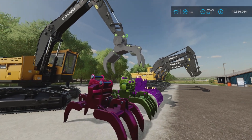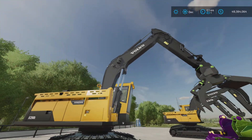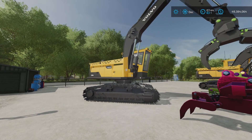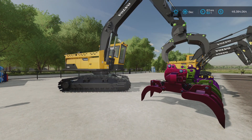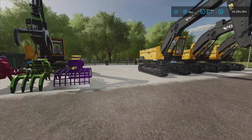Before I get into the actual mod itself, you're going to need something to use it with — such as this: the Volvo EC 250 DL, which comes with the Platinum Expansion DLC. That's the quickest and easiest one I could find. There might be another track hoe out there, but you'll need one that has an option to have nothing on the end so you can attach these grapples.